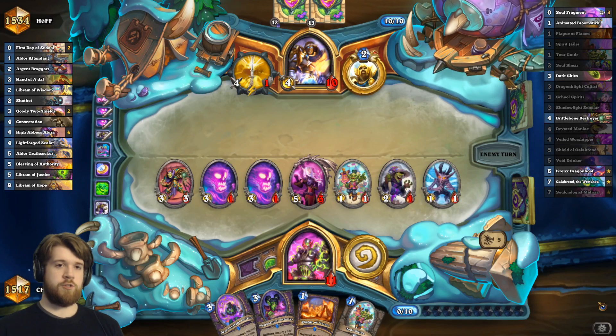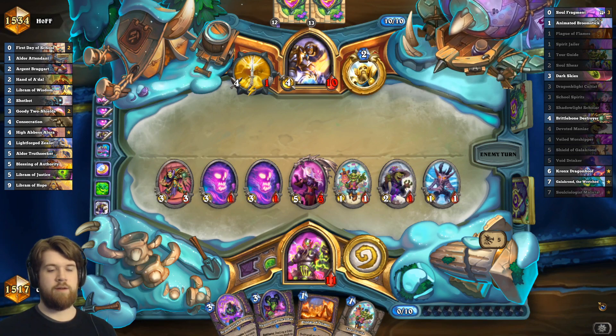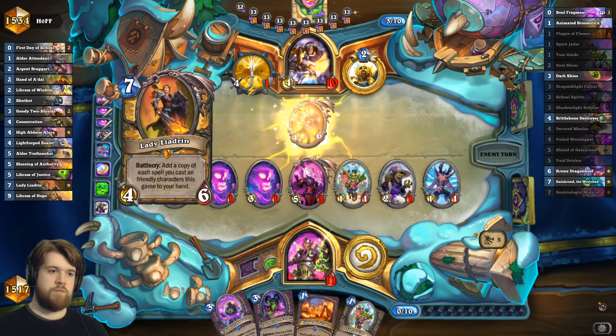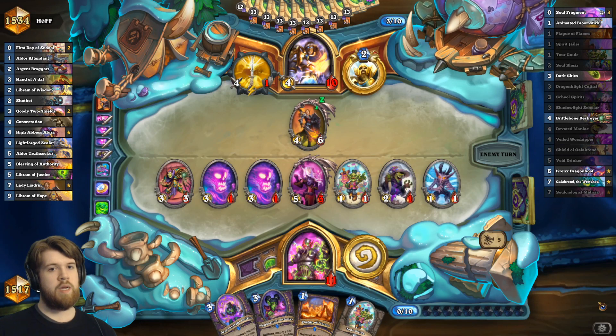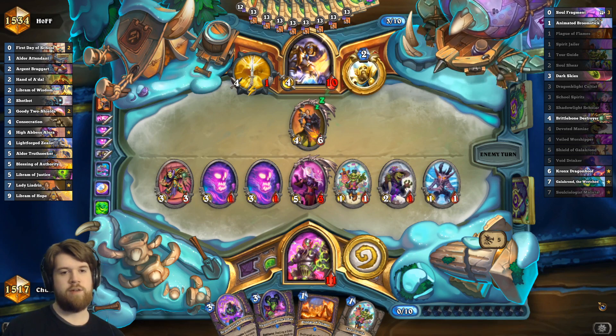The strongest thing he could do here is play libram of hope, but that does slow me down a lot. I can just kind of run my board into it. Lady Liadrin doesn't really do much. Man, ironbark would be sick in that deck — get her back on your Liadrin turn, just buff the heck out of her and give her taunt.